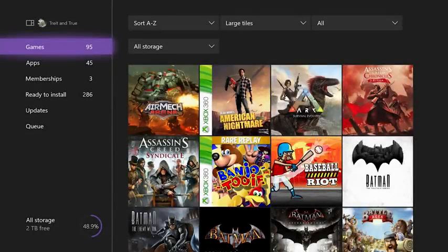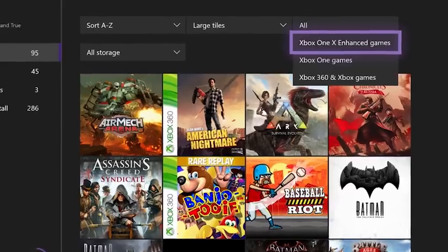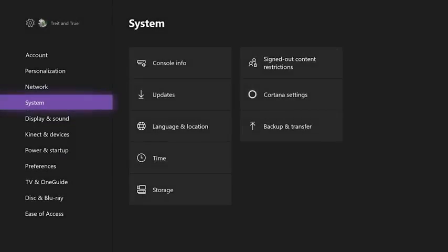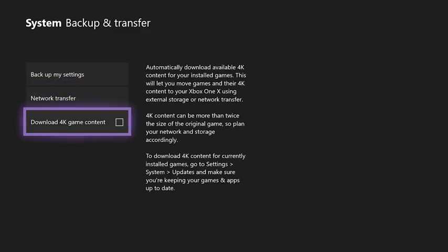You can now also sort and filter your games library to find Xbox One X enhanced games, including 4K and HDR capable titles. 4K content will be available to download ahead of time for some Xbox One X enhanced games, so you don't have to wait for those assets to download when you connect your new console.